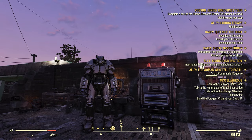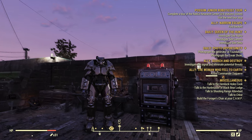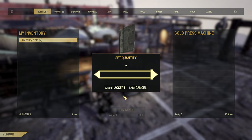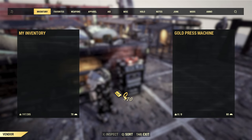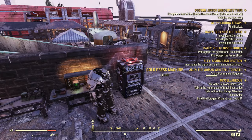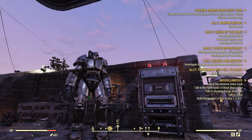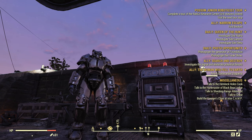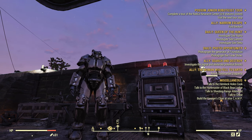First you need to actually get some gold bullion. You get a nice chunk at the end of the Wastelanders storyline, but then you have to go to the gold press machines in Foundation and the Crater to turn in your treasury notes for gold bullion, up to a maximum of 200 per day. The most obvious way to get treasury notes is from the daily you get every time you log in, but that's simply not enough — from the dailies I did, I got 2 treasury notes each, and you can turn in up to 20 a day.